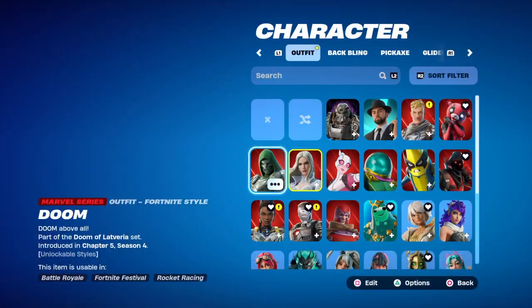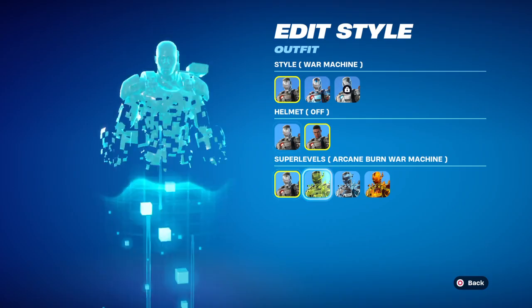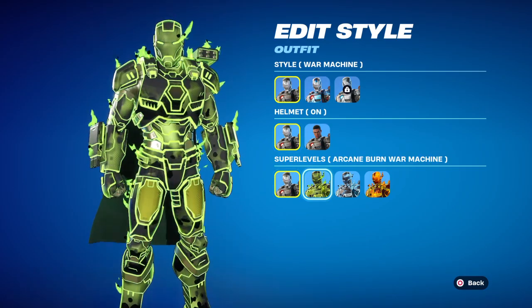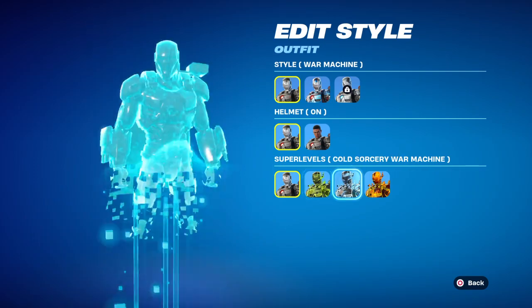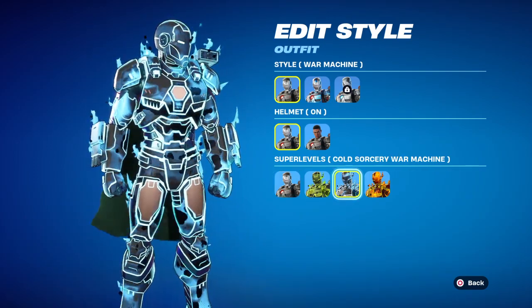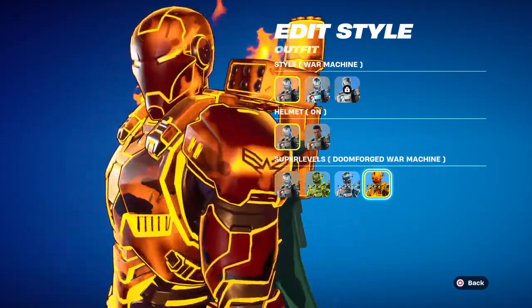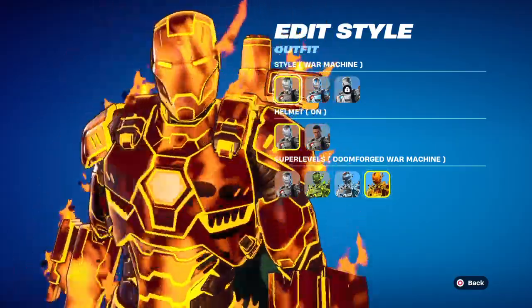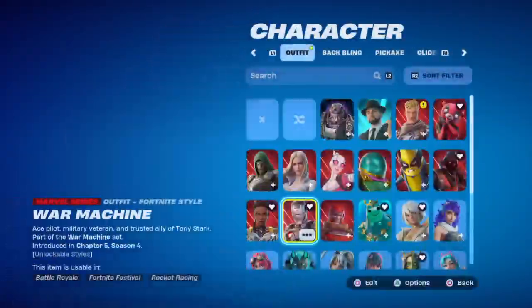That's pretty cool — got Doom. It's like a War Machine. We got the Green War Machine. I'm not really a big fan of this one. I really like this blue one right here. And we got this other War Machine, and we got this really cool orange War Machine — Doom Forge War Machine. We got to put this mask off.